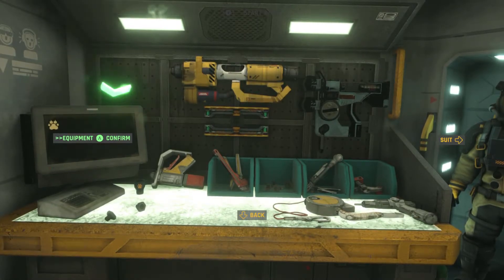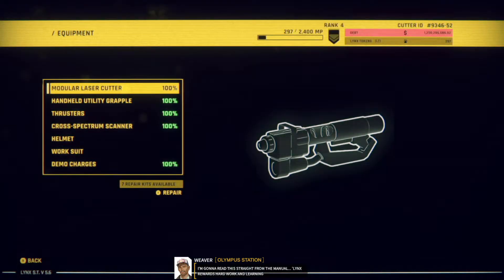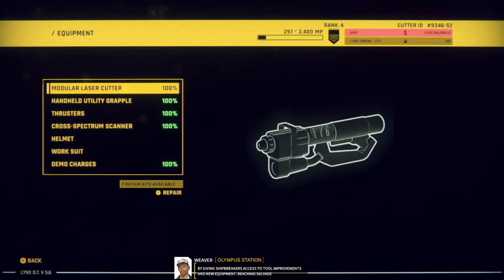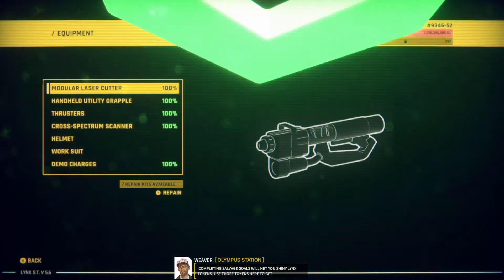Last time I played this through, this was bugged. I'm going to read this straight from the manual, so it's not bugged this time. Link rewards hard work and learning by giving shipbreakers access to tool improvements and new equipment. Reaching salvage goals is essential for becoming a master shipbreaker. They want to make sure you prove yourself first before giving you the big guns. Completing salvage goals will net you Lynx tokens.